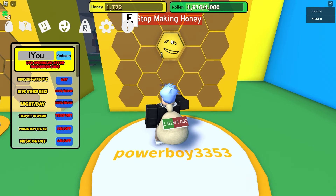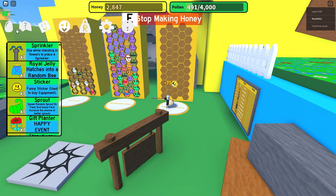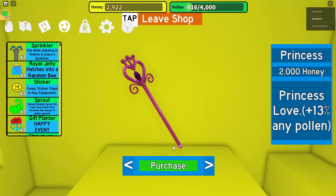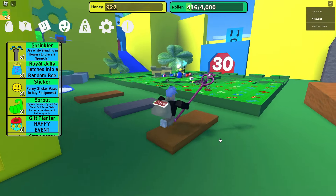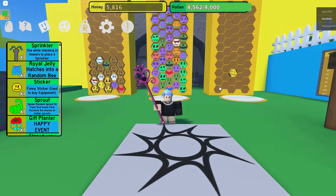Let's go for honey with this sus-looking bee. Our honey is taking incredibly long to convert, but we do have enough honey, so let's buy our little sleigh princess tool. This is very sleigh. A blue backpacker — well, I'm bored. Next game.